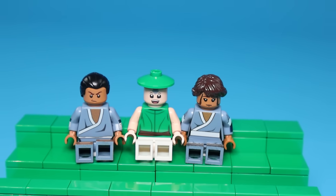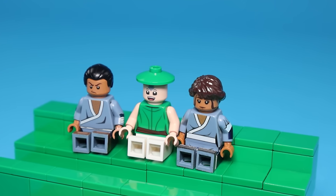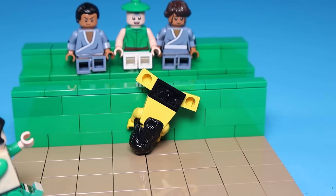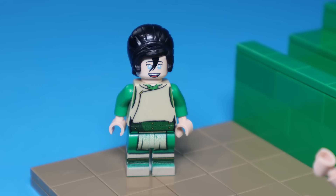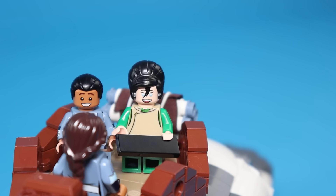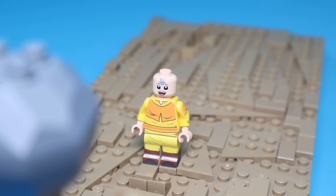Let's skip to Team Avatar sitting in this cool green stadium where they see some cool fights. Next up, Toph will fight against this very strong dude — anyway, he got wrecked and now Aang wants to talk to Toph. But she attacks him, so he fights back and wins the tournament. After running away, Toph joins Team Avatar and can now teach Aang earthbending.